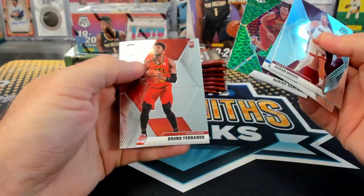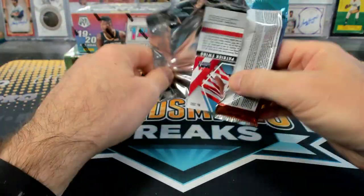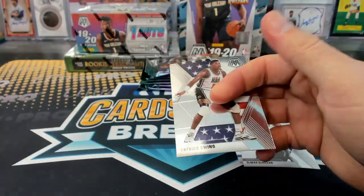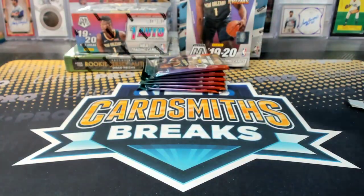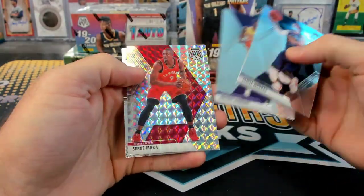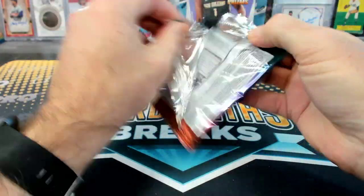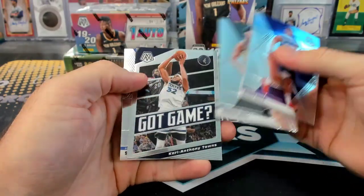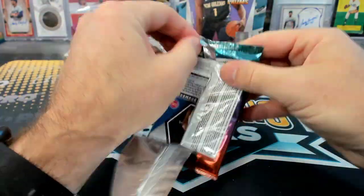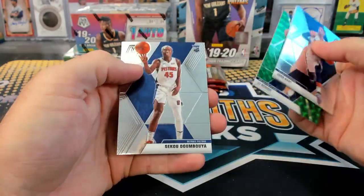Garland Green Rookie in the first pack. Not bad. Bruno Fernando. And a Got Game Bradley Beal Green. Random Prism. Kobe White Rookie. Stuffed Korean VPs. JJ Redick Green. And a Dumboya Rookie.